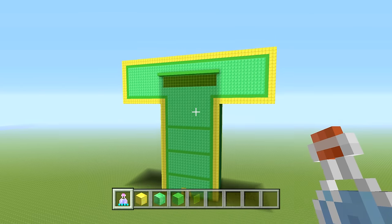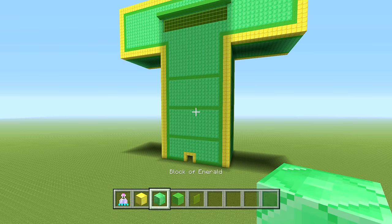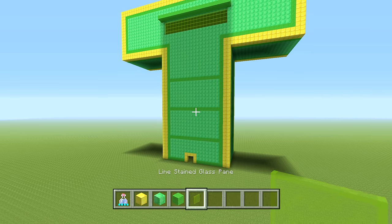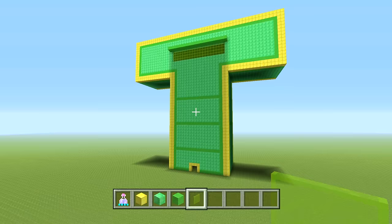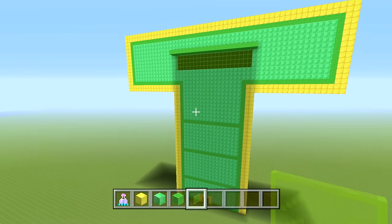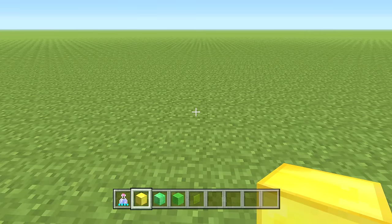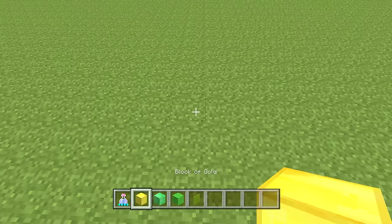In this build we're gonna be needing gold blocks, block of emerald, lime wool, and also lime stained glass panes — but you can also use regular glass or no glass at all. That's the only spot we need the glass panes. Do me a huge favor and scroll down and hit that like button — I would greatly appreciate it for Cartoon Wednesday. If at any point you feel like I'm going too fast you can always pause or rewind.